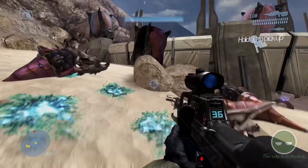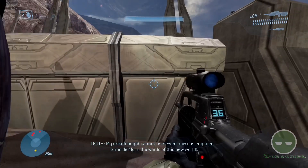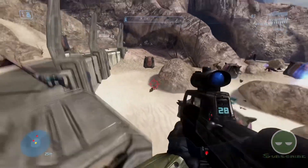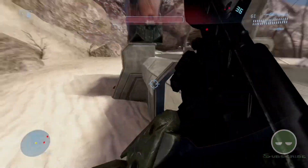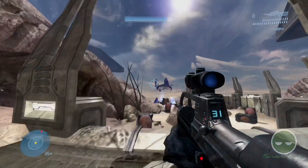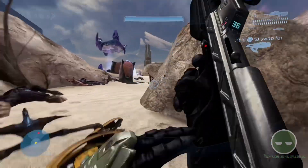I feel so bad killing the little grunts like that - that's surely going to get me demonetized. Brute with a beam rifle there. I need to be wary because you never know who's got a power weapon. Usually you can identify which enemies are going to have which weapons, but this time you don't have a clue. That little guy down there was a brute but you just can't tell who's who. Someone's got an auto mag.